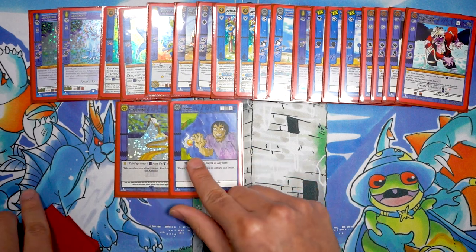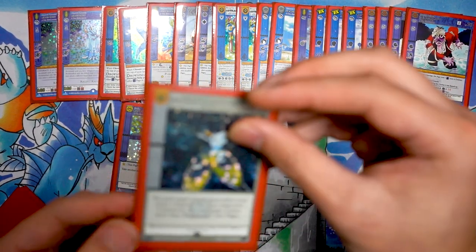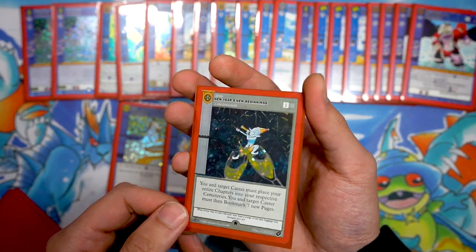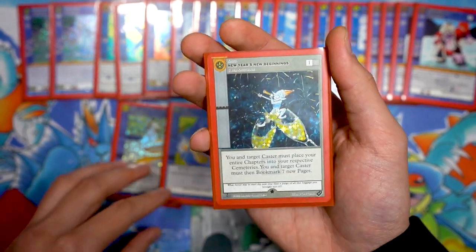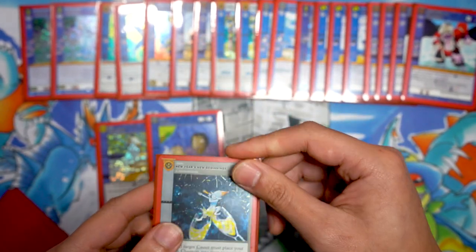On top of River of Time, I had a single Dampen because of how powerful that card is. Then New Year's New Beginning — I love this card. In standard Water we probably wouldn't play it since you have a lot of hand control, but in this version you're going full aggro and digging for things, so it helps reload the hand.